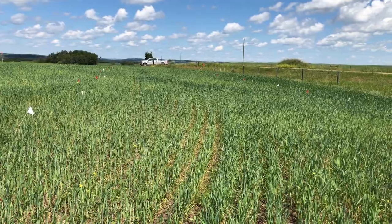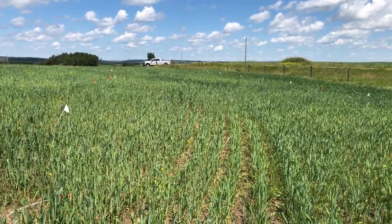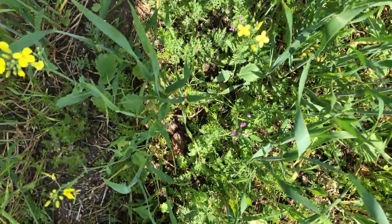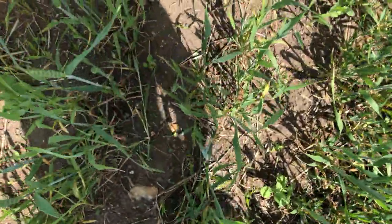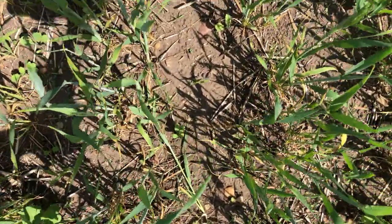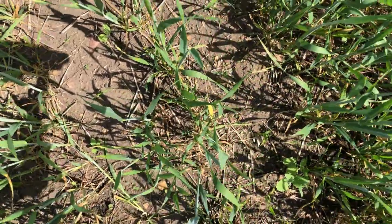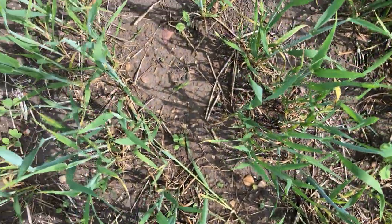I'm going to pan down and show you the untreated rolling check, then walk into the treatment itself so you can see what Prospect does. There's our rolling check, and here is our Prospect plot — it has beautifully removed all of the cleavers, all of the stork's bill, and took out almost all the canola too. Looks really nice.